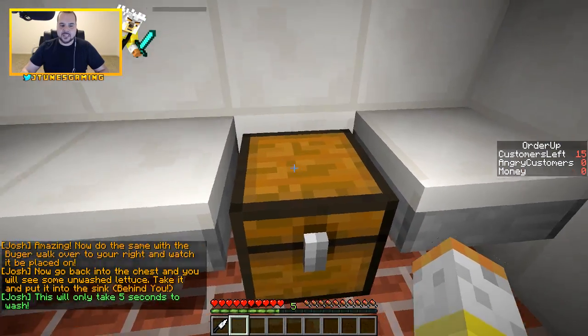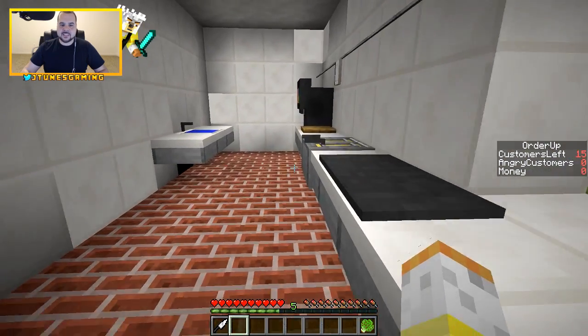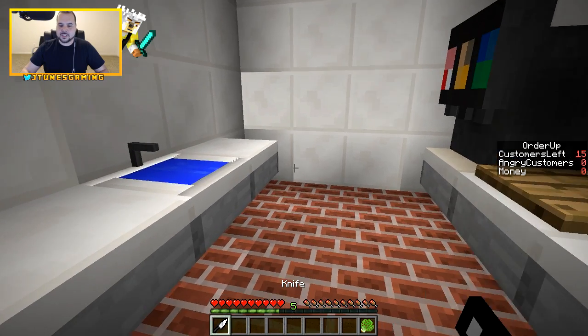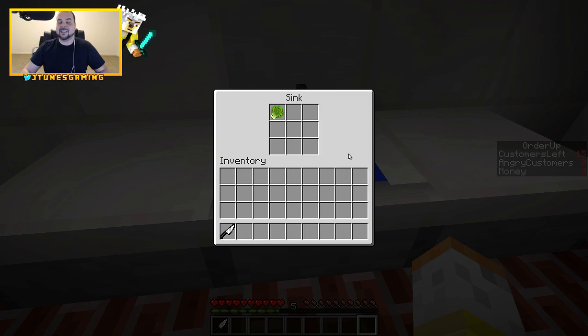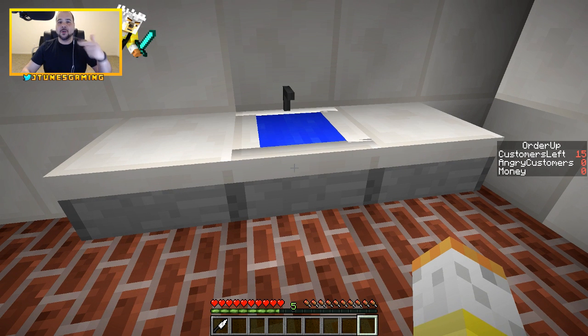Now go back to the chest and you'll see unwashed lettuce. Take it and put it into the sink behind you — it will only take five seconds to wash. Look at this lettuce; it has like fire ants or dirt on it. One, two, three, four, and five — yes, we got our washed lettuce!